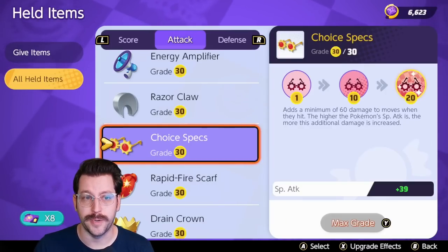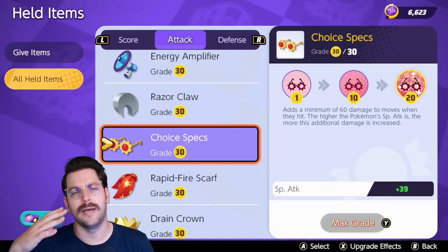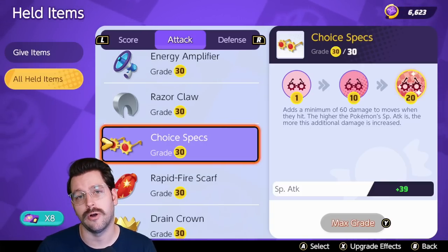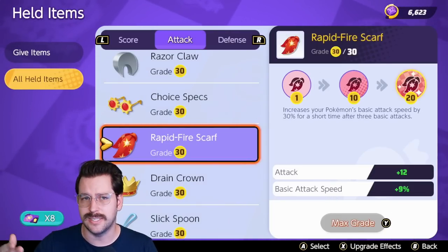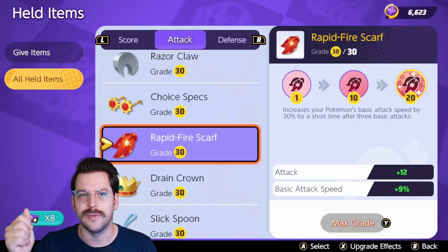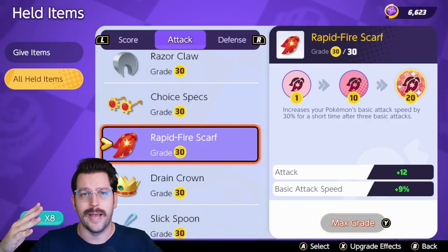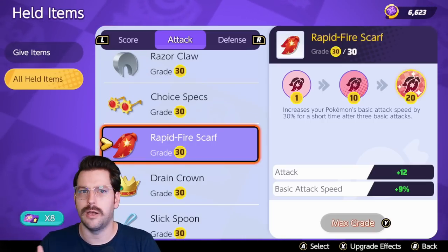Choice Specs is a great item for special attackers. It lets you do an extra bit of damage — on about an eight-second internal cooldown — every time you hit with a move. So every eight seconds you'll use a move like Psy Shock on Espeon and get an extra burst of damage based on your special attack. It's a pretty solid item and helps you secure a lot of last hits. Rapid Fire Scarf is great and super easy to use. After you've hit with three basic attacks, you get a little burst of attack speed — a 30% boost for a short time. It's a little steroid your Pokemon takes pretty often to increase their attack speed. Really good for ranged attacker Pokemon like Cinderace, Duraludon, and Decidueye.